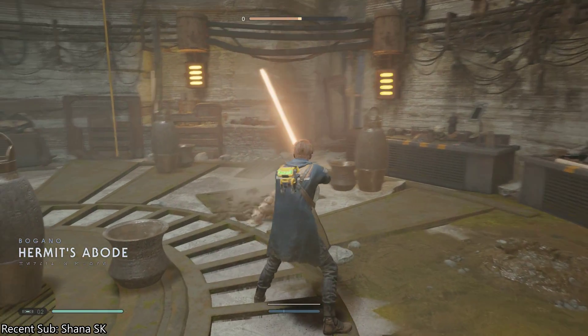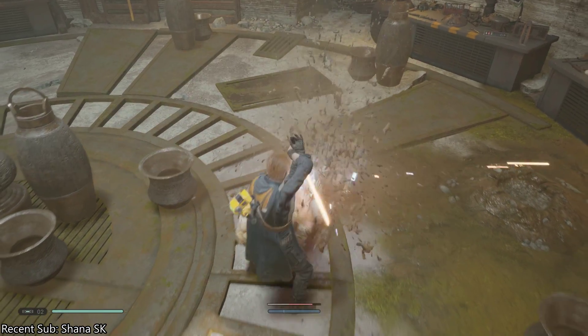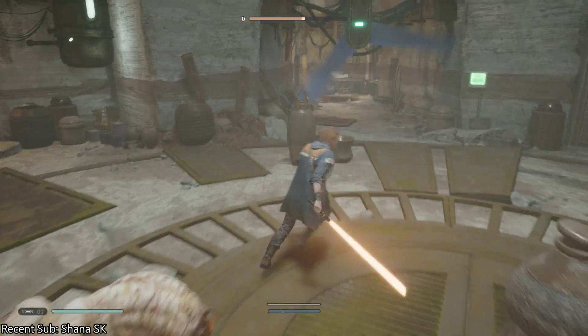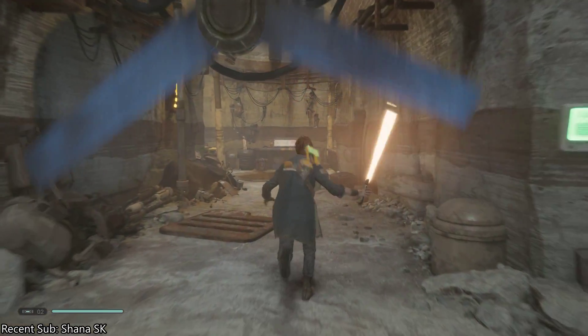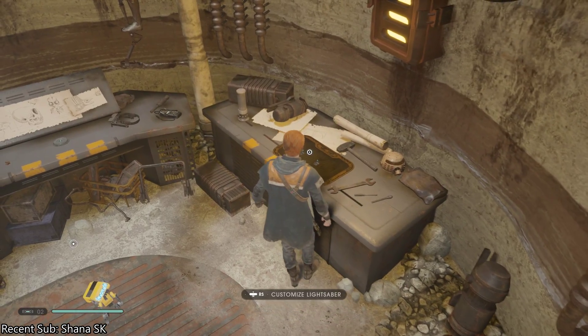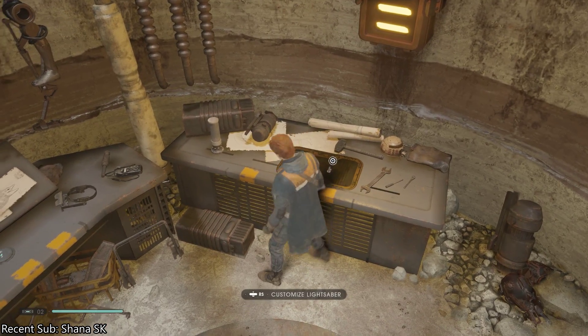It's a hermit's abode. This person's going to burrow and attack — we're blocking it. As soon as you get in, there is this fan thing and you want to use the Force. And this is where you unlock it right here — you can customize your lightsaber here. This is literally where you unlock it.